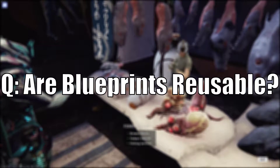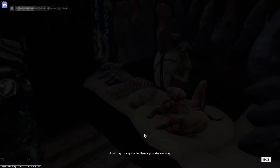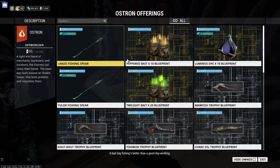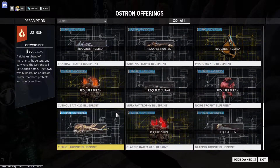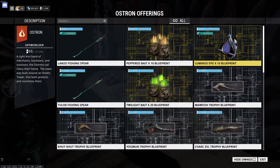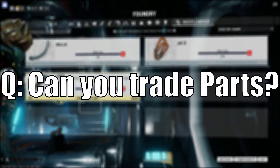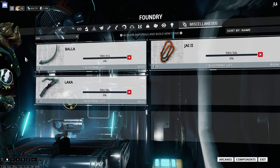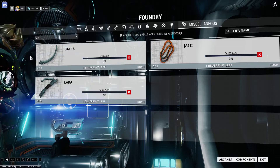Are blueprints reusable? No, at least for this patch. Plains of Eidolon is still having quite a lot of changes going on and some blueprints in other stores have been changed from one-off to reusable — like for example the fishing bait, that one changed from a one-off 500 standing, now it's 500 standing for reusable. Just keep an eye out, DE might change it later on. Can you trade parts? To be honest I never tried, but again PoE has experienced a lot of changes. I would not be surprised if you can.